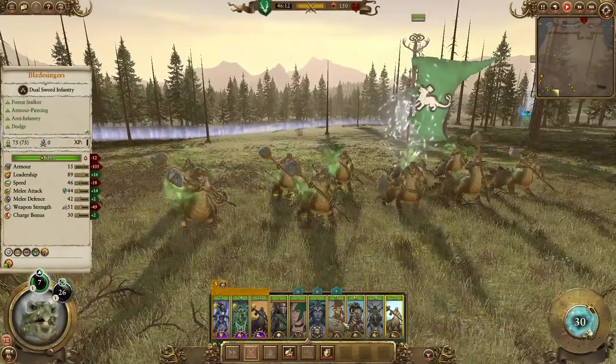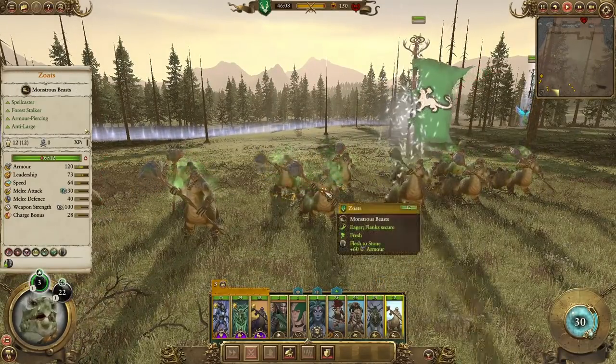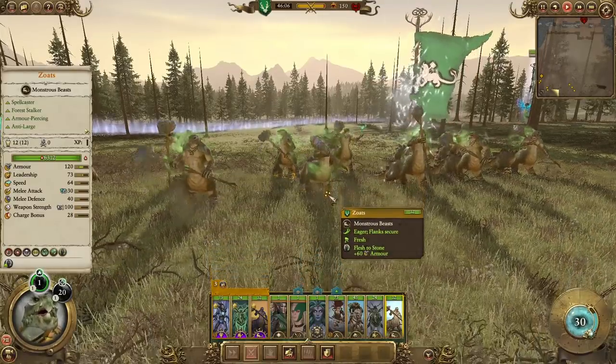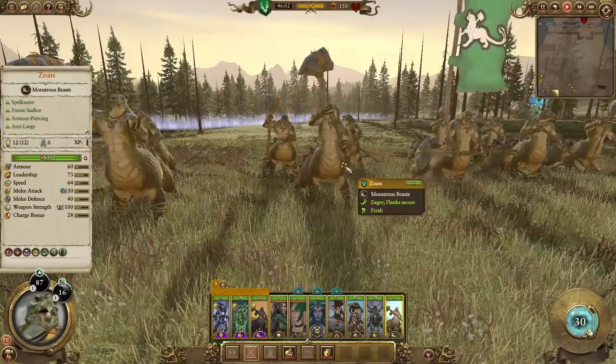Wood Elves can go for crazy rushes now — you have these fast, hard-hitting infantry and monstrous units. Wood Elves are going to be very unpredictable in multiplayer now and very scary in campaign as well. So there are the Zotes — enjoy. And now onto the RORs.